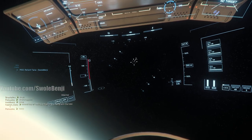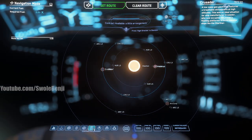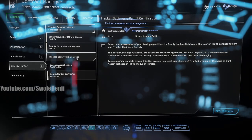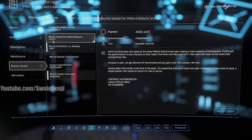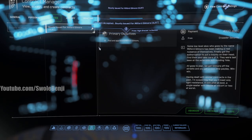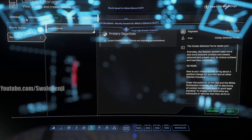Today on Star Citizen we are doing bounty hunter quests - NPC bounty hunter missions. These are VLRT which stands for Very Low something Threats. They're only worth 4,000 each, but we also have a quest from the mercenary tree called the Call of Harms that gives us 500 per ship kill.